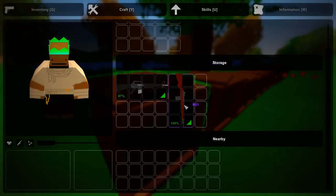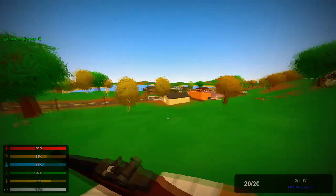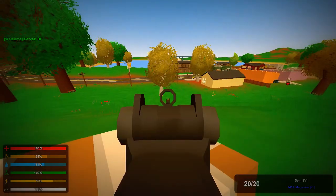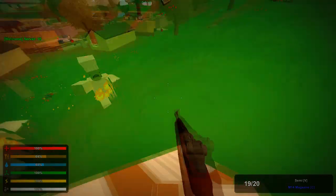Next up we have the M-21. I think it's like a scout rifle or something. That's how much damage it does to the head of the zombie. That sounds amazing. Oh my god, it's a flaming zombie!